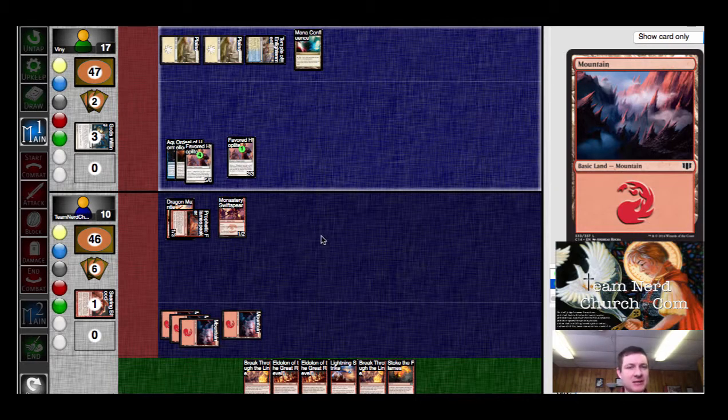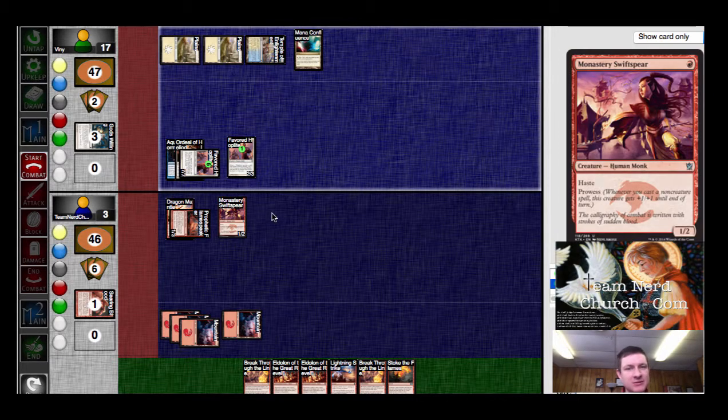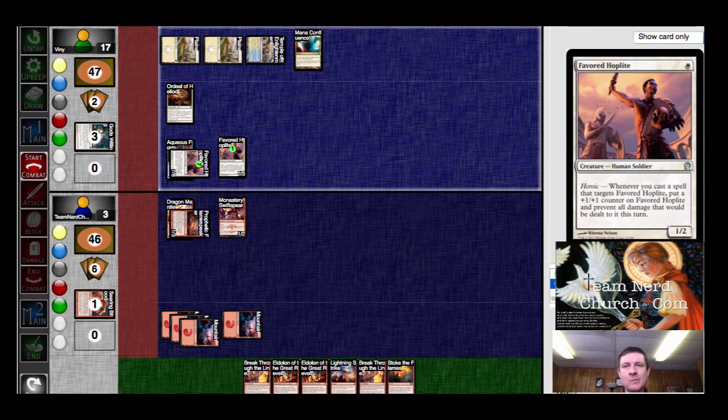He's giving me for 6, and he'll give me for 6 again next turn. I'm having a hard time seeing how I get out of this one, because I think I'm out of outs. Alright, well, I guess it doesn't really matter that much. Then he gains up to 27. Looks like we're going to Game 3.